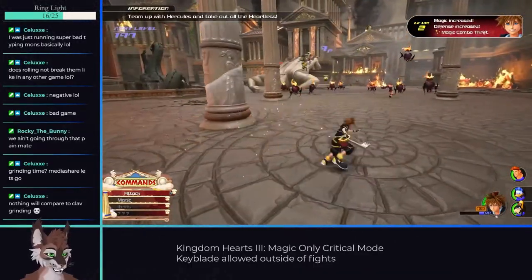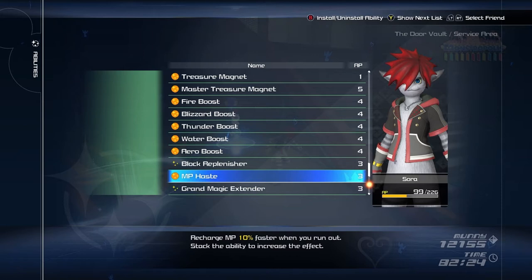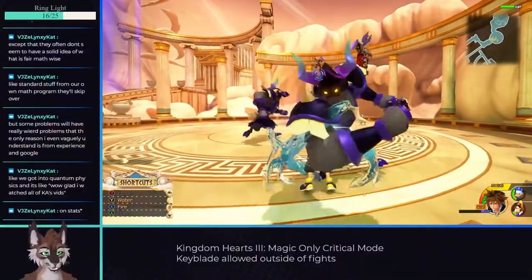We haven't really talked about abilities much, but at this point you should have unlocked magic combo thrift, which makes successive casts cheaper, and MP haste that shaves 10% off your recharge time. Anytime you can get an MP haste, you should automatically equip it. The next section of Olympus goes by fairly easily, building up to a fight with the other titans.